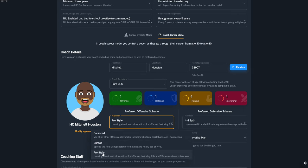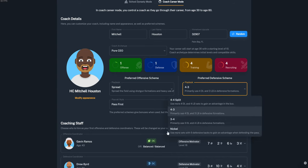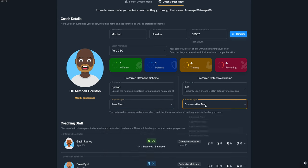The coach ratings are out of ten, so you have a lot of room to grow. For offensive scheme, you have three options: Balanced, Spread, or Pro Style — I like Spread. For defense, we'll go 4-3; you also have choices like 4-4, Split, Nickel, and 3-4. For play style, we'll go Pass First. For coverage, we'll go Balanced Man.